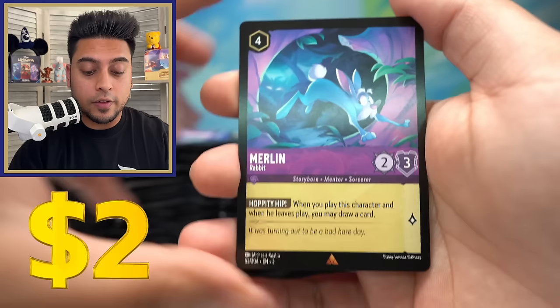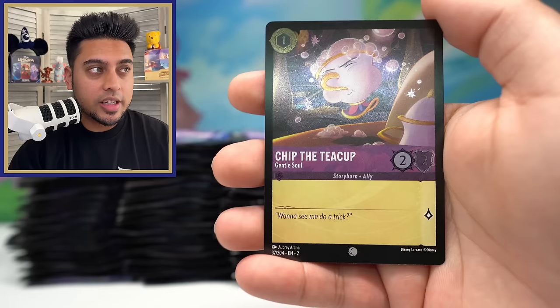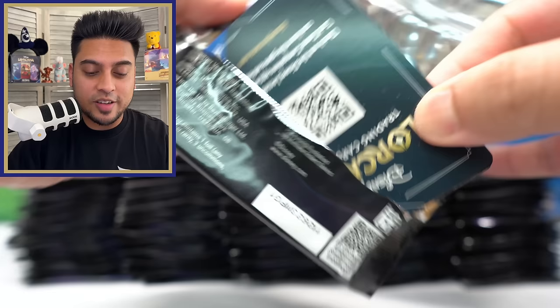Our first rare card today is Merlin Rabbit, which is a good card in the game. Yzma is the super rare, and our first foil of the day is a common — Chip the Teacup. Not the best start, but pretty good with the Merlin card. Imagine if we got an enchanted right away in that first pack — that would be crazy.